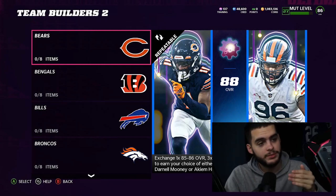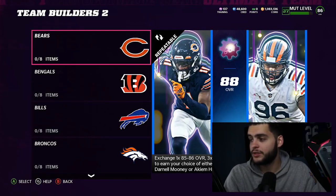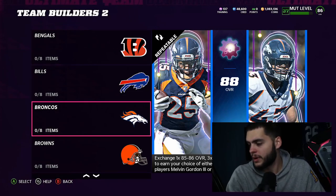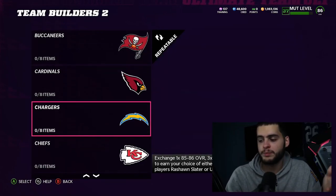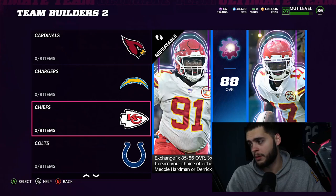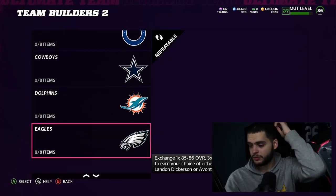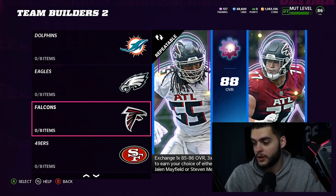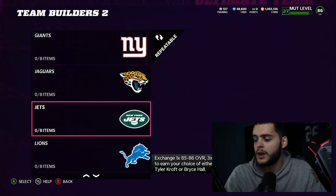We have two players per team, so 32 teams equals 64 players. We got the Bears — Darnell Mooney or Akeem Hicks. Bengals — Tyler Boyd or DJ Reader. Bills — Dawson Knox or Levi Wallace. Then Melvin Gordon or Mike Kaiser, Baker Mayfield or Anthony Walker Jr., Leonard Fournette or Jordan Whitehead, Christian Kirk or Jalen Thompson, Rashawn Slater or Uchenna Nwosu, McCall Hardman or Mecole Hardman, Mike Glowinski or Julian Blackmon, Tyler Beades or Randy Gregory, Robert Tonyan, Jerome Baker, Landon Dickerson or Avonte Maddox.